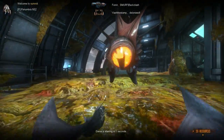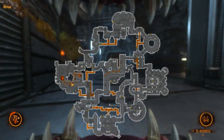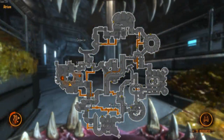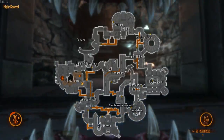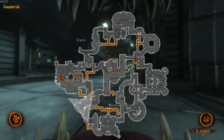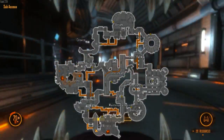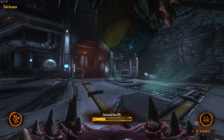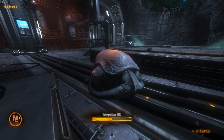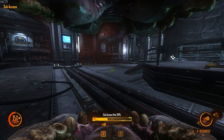Hey guys, the Lone Wolf here, playing some more Natural Selection 2. Game just started and I'm playing the alien side again — we're starting in flight controls, they're probably starting in data core. I've been playing a few games and slowly starting to get the hang of it. Right away I'm going to try and secure sub axis, and our commander has just put an unbuilt hive there, so I'll see if I can secure that with some local defenses.